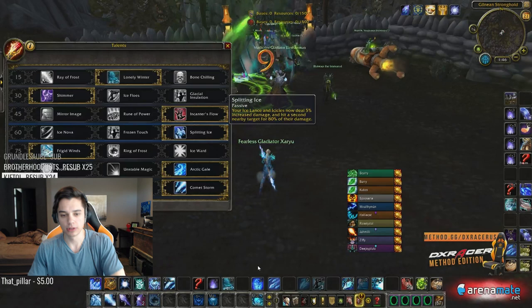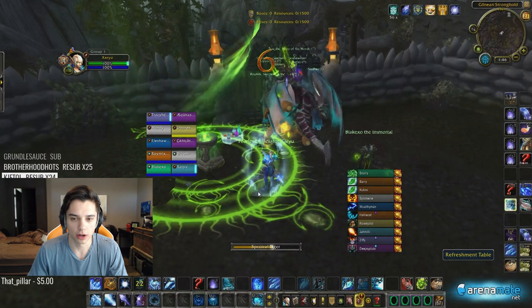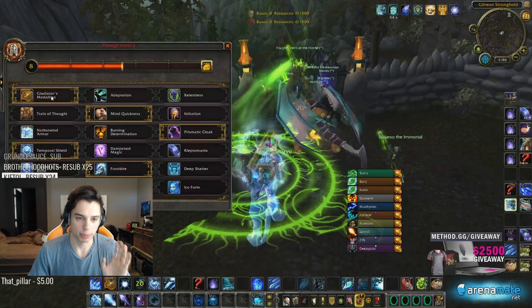The whole idea of this build is that Blizzard is instant cast when I have my orb down, so I go orb then Blizzard. I'll get into that more as the team fight gets going. Honor talents are pretty normal for my PvP spec — I'm going Shrinken in case I need to defend, Mind Quickness for the haste, Prismatic Cloak to avoid huge burst, and Temporal Shield to help me not die.